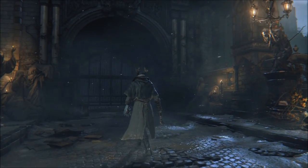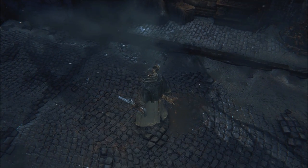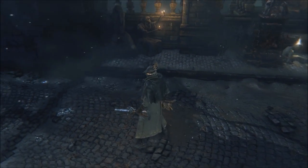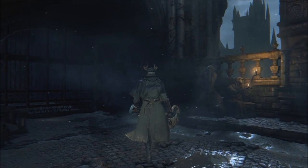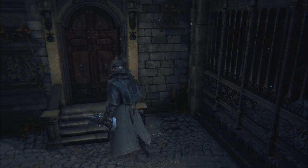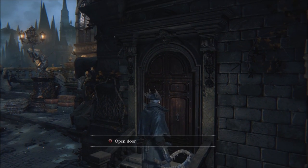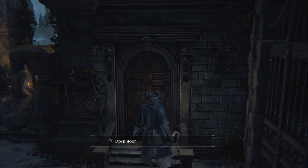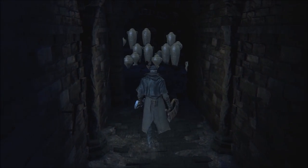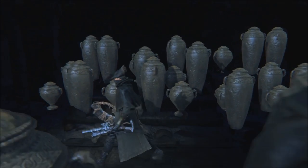But what if we go back to the Bloodborne alpha demo that was shown at Tokyo Game Show in 2014? I love how you can see the Cleric Beast's shadow on the ground here. In the alpha demo of Bloodborne, this door actually has a prompt saying that it cannot be opened from this side. So we head to the Former Shortcut Room in Cathedral Ward to check it out from there. The way the Hunter's shadow is visible on these incense burners really helps you appreciate how amazing the lighting was back in the alpha demo.